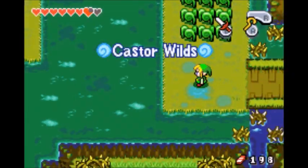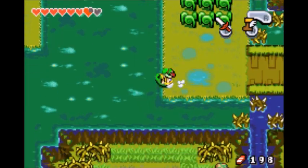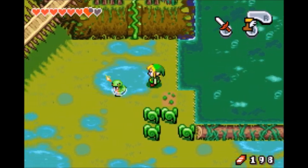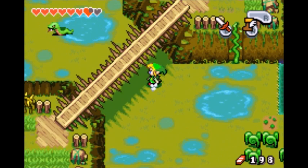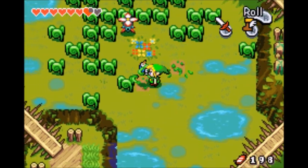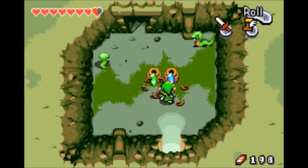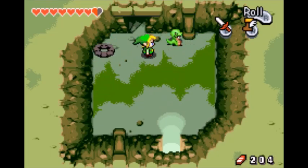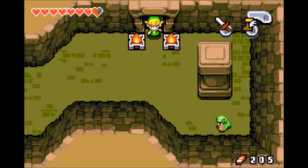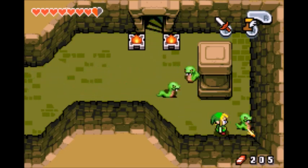Trying to get through the entirety of Castor Wilds today, in this episode. Castor Wilds to me — I saw a map for it. Did not see a walkthrough, but I did see a map of the entire location itself. Not where anything is, but the entire location. And it looks to me kind of like a huge open area with a maze-like element. So I'm going to have trouble in this place at some point.